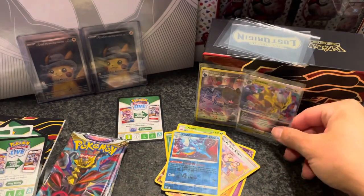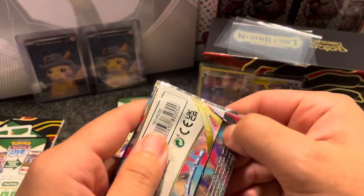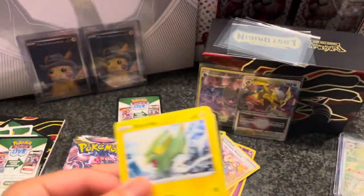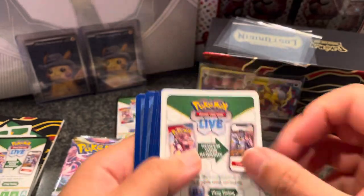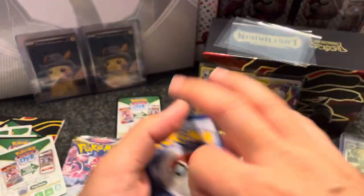Now I'm contemplating on opening the second one that I ordered. Yep, I did order two — that's how I got two promos. Thinking if I should open it or just hold it. It is a Pokemon Center exclusive. Pack number seven guys — freaking white code card.